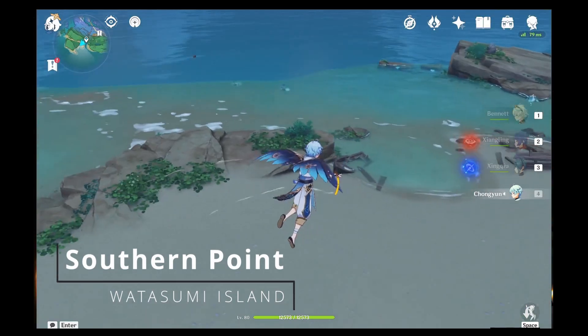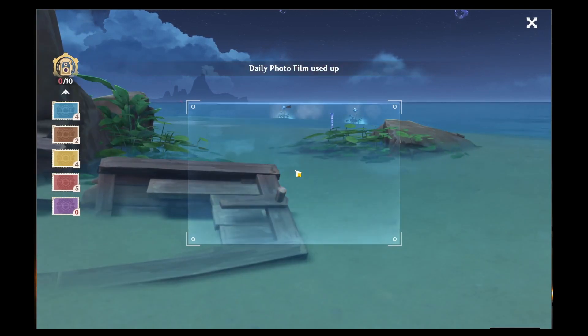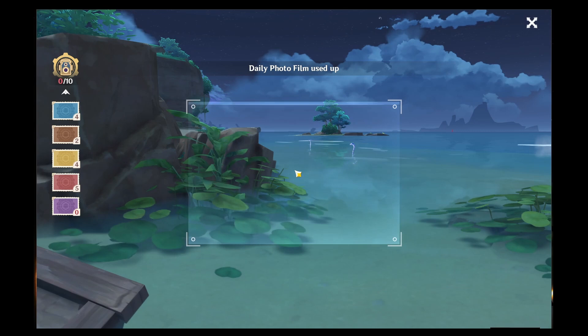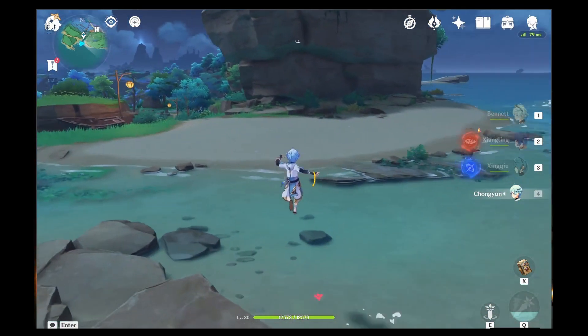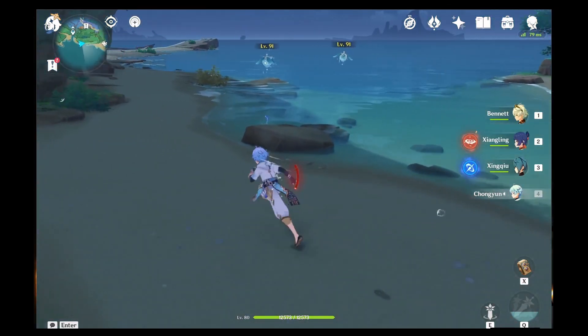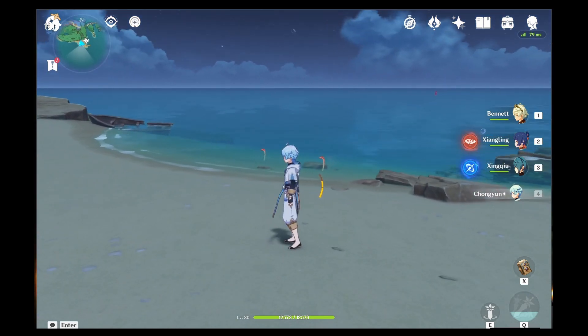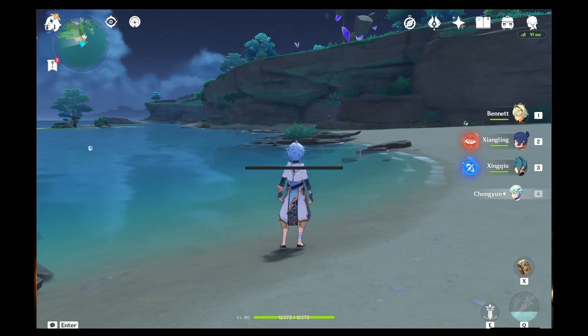Next we head to the southernmost POI on Watatsumi Island. Be careful at this point to stay to the right, especially if a bird is there — if you get too close to the bird, it will scare the Fingunagi back into the water. There are going to be three of them here, go ahead and take your photos. If you happened to mess up, continuing along this beach there's going to be another one on the side, and then all the way at the end of the beach there are two more — a total of 12 you can photograph at this location.